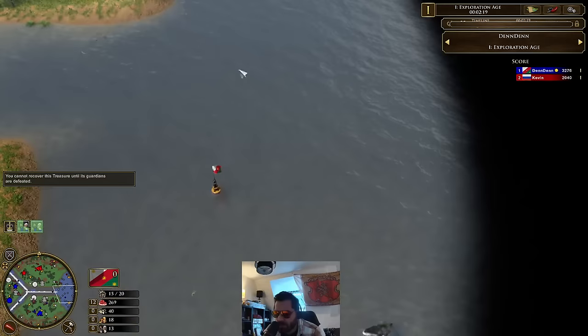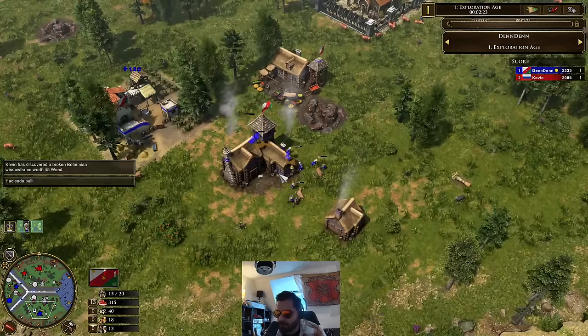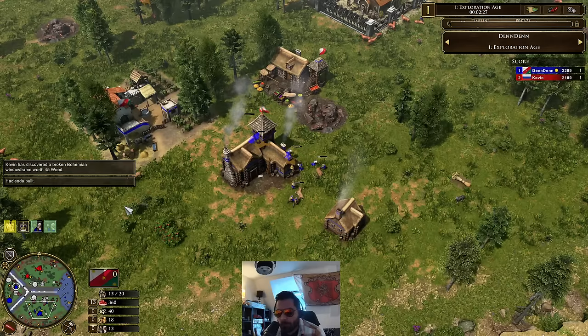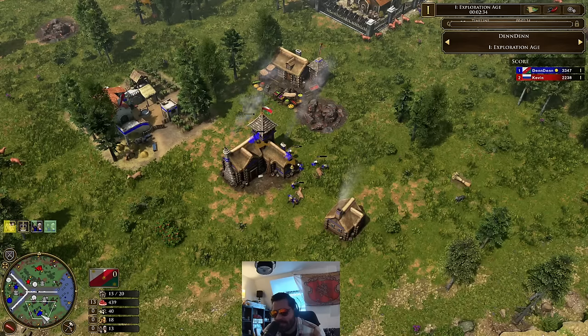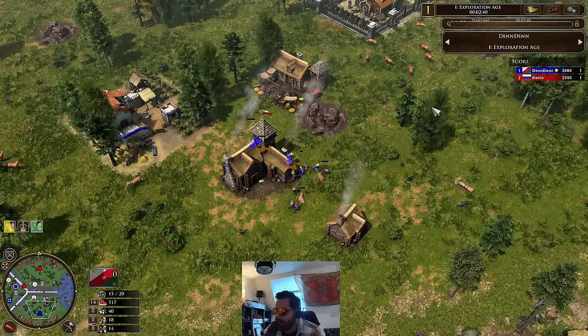We do have the water map, so it's a good map. Any water map is a good map for Mexico just because they have that federal card which gives them boats and a dock — more boats per shipments that you've sent. That's basically like having anywhere on average between a seven and eight villager card, depending on when you send it. Which is obviously really, really good.